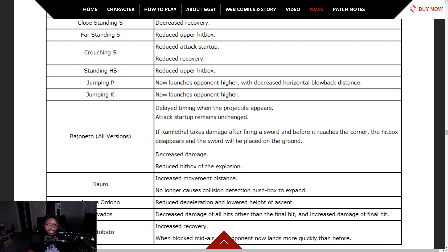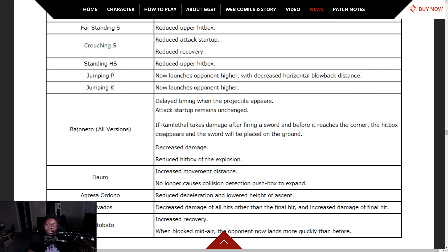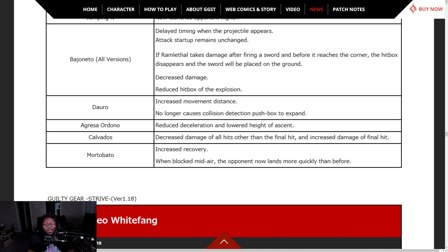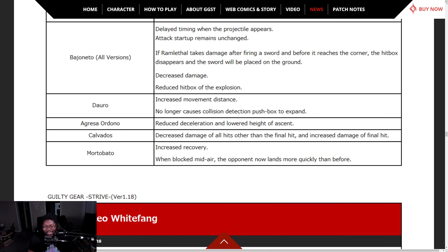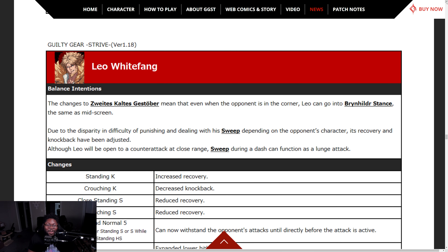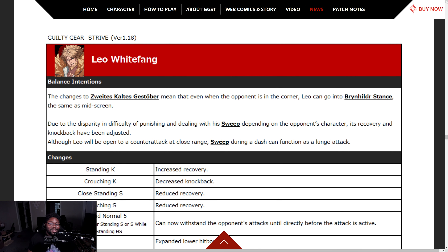Damage distribution of Calvados has been adjusted, making it deal more damage using combo starters from her invincible move Morobato. Bajonetto — delayed timer projectile appears, attack startup raised, changed from when the attack takes damage to fire before choosing the corner. The hitbox disappears and the sword is placed on the ground. Decreased damage on that, reduced hitbox of the explosion. That's fair — she needed some nerfs. I understand as a Ram main.